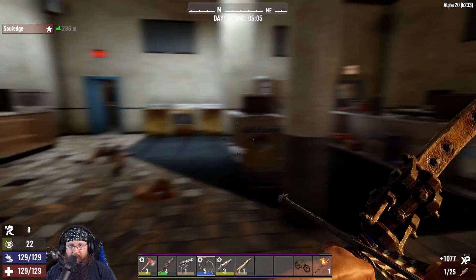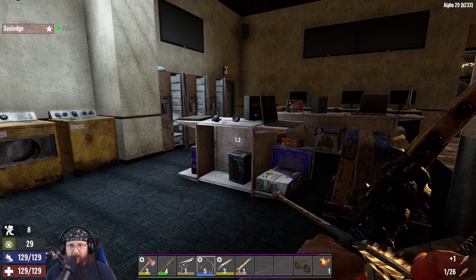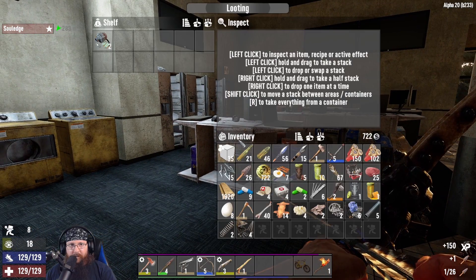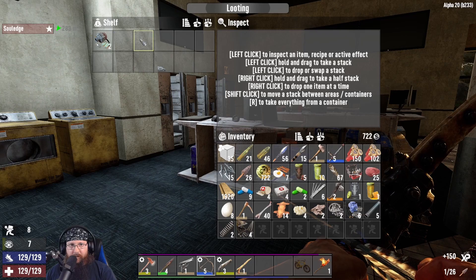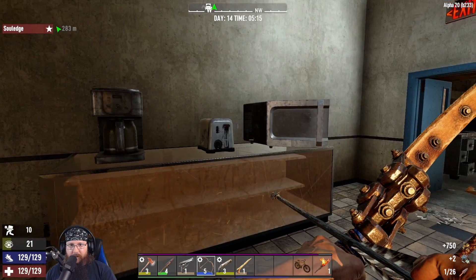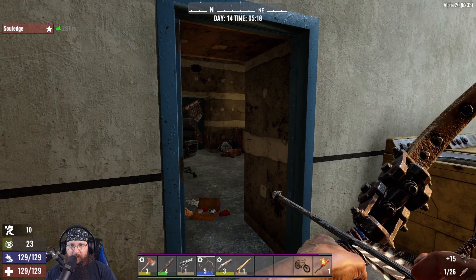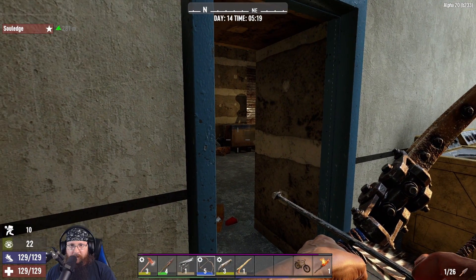I made cobble fences because I was like, oh yeah, this is definitely gonna protect a lot - but the debris left by them has more health than the actual fence did. Is that a strategy? Make something weak but make it fall so it turns into stone debris?